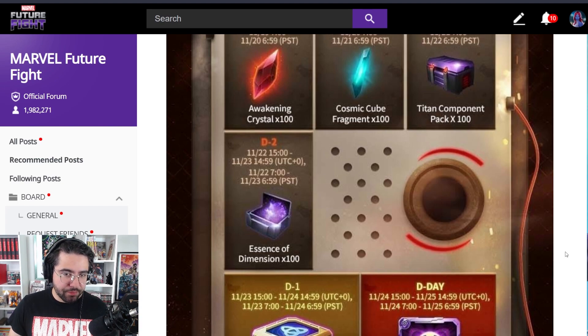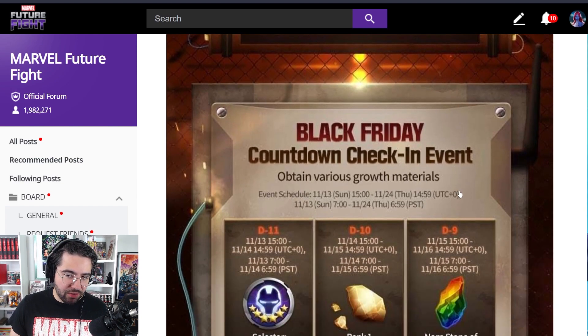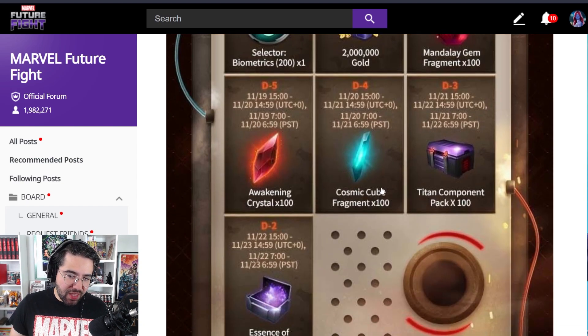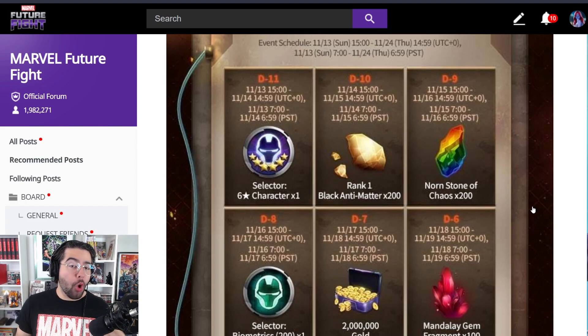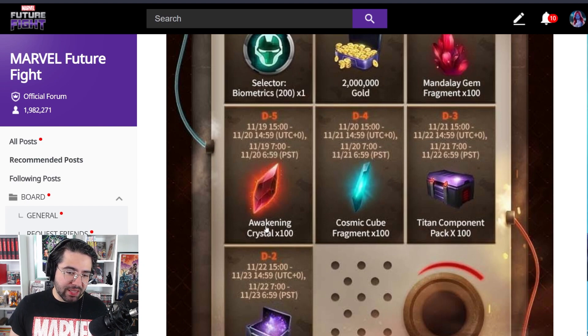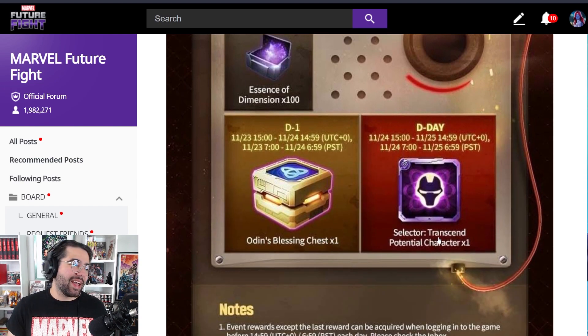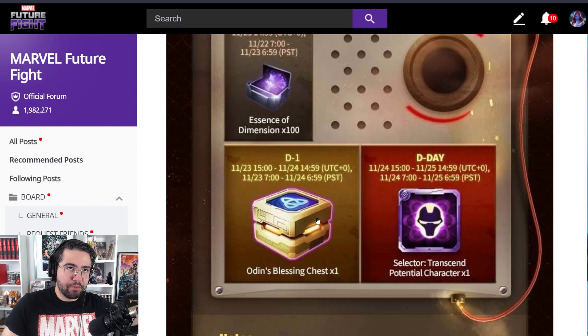There are more rewards to come, and that stuff is great. But as far as just copying and pasting this countdown check-in event — yeah, they bumped up almost half the rewards, but they increased the rewards that no one cares about. 100 versus 200 black antimatter has no impact; these are grains of sand on the beach. They definitely could have doubled the Mandalays, the awakening, the cosmic cube, the titan, and the essence. If they had doubled everything and given two Odin's Blessing chests instead of one, why not? They gave us an Odin's Blessing basically for nothing — for reading a dev note — so it's a bit awkward.